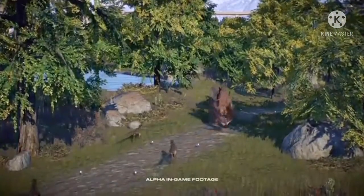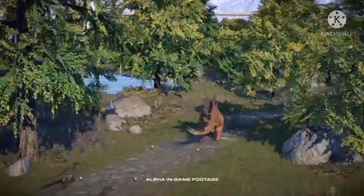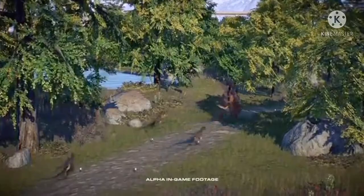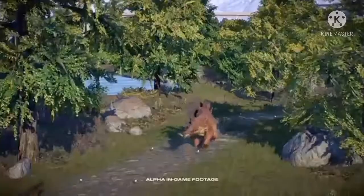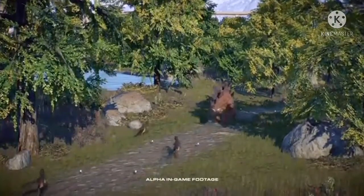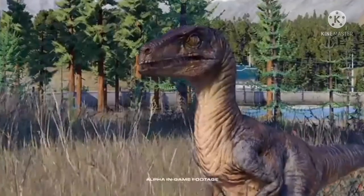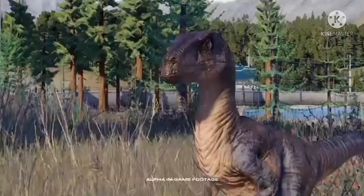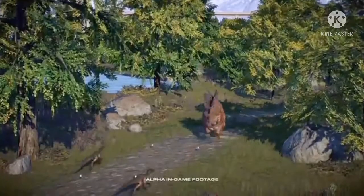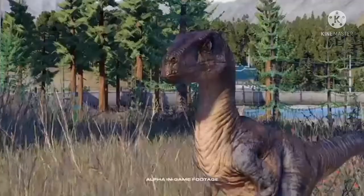One more thing for dinosaurs: pack hunting. We get a glimpse of it with Velociraptors as they run down a Stegosaurus, and we also see them killing goats using the same animations from the first game. I hope they don't recycle every animation and include a lot more unique ones this time. We don't see them take down the Stegosaurus fully, but we do see them run and actually call to each other, which looks promising.